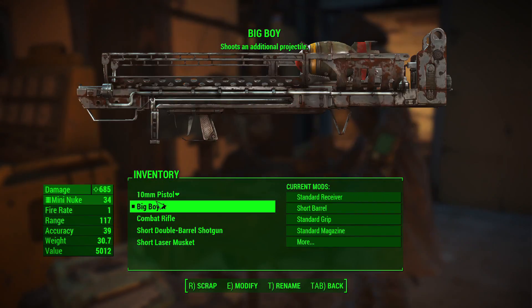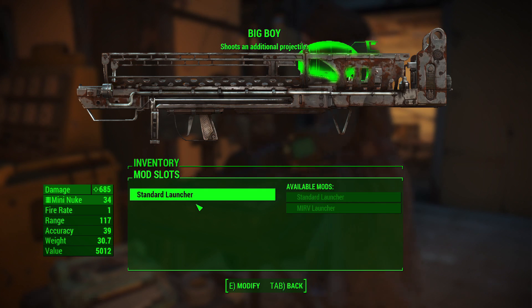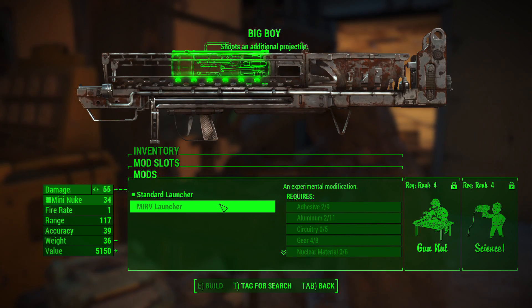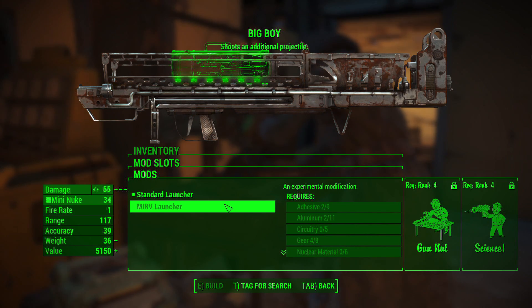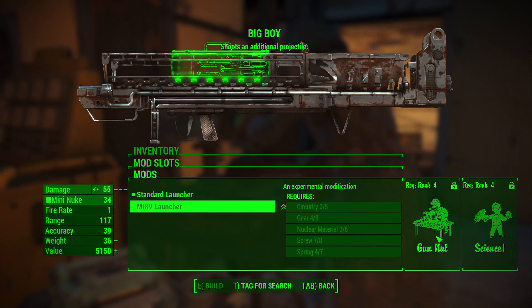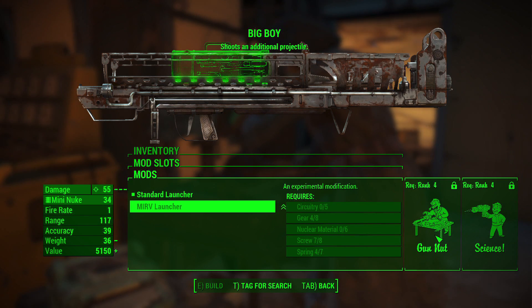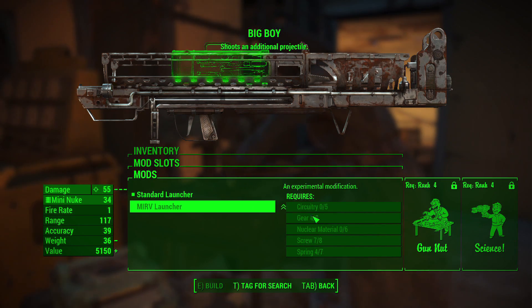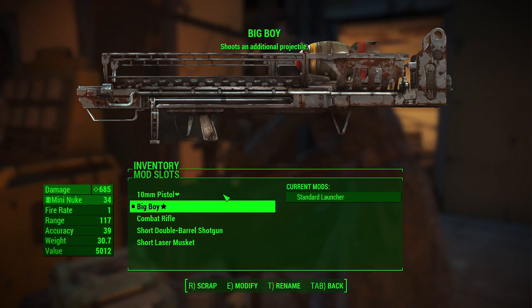Moving on to modding — the only thing you can change with this weapon is to add an MIRV launcher. If you remember from Fallout 3, the experimental MIRV was a unique Fat Man that shot eight mini nukes at once, and that's essentially what this does. It requires a lot of materials, Gun Nut rank 4, and Science rank 4, meaning you need to be at least level 41. But if you have those perks, go for it — it shoots 12 mini nukes at once while only costing you one. Completely insane and totally overkill.